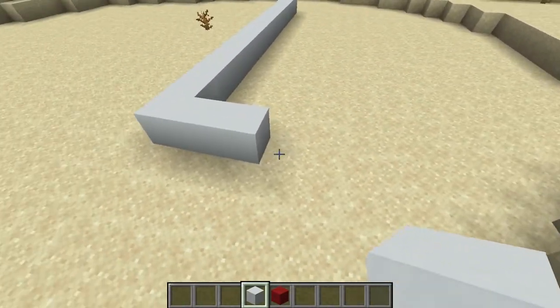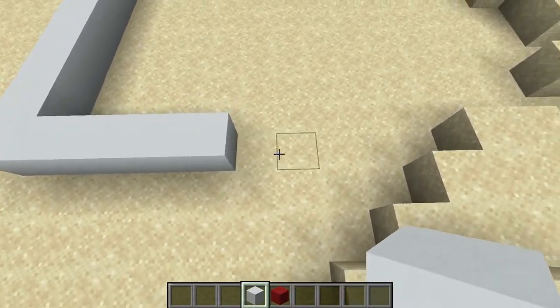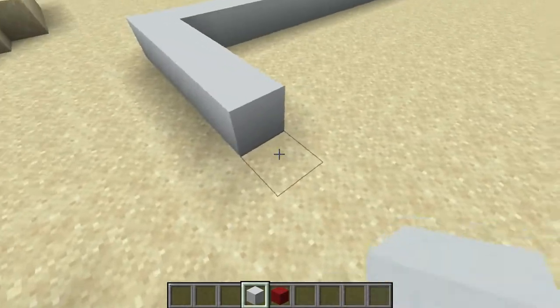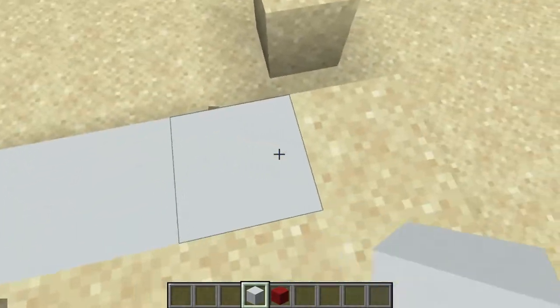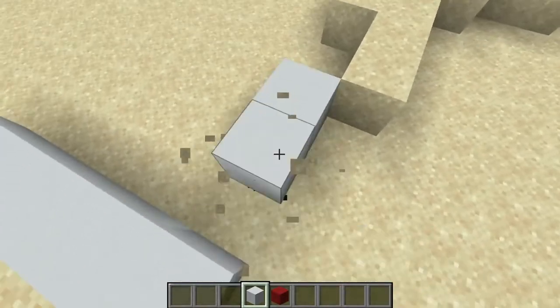Let's go with a 4-wide opening, counting out 1, 2, 3, 4 on each side, then fill it in on the outside to complete the foundation outline.